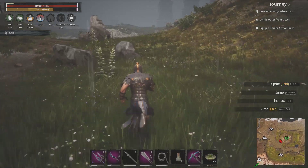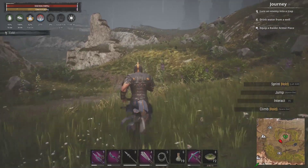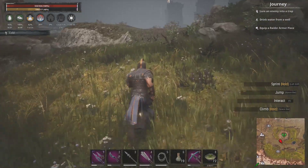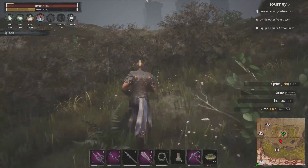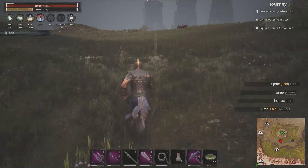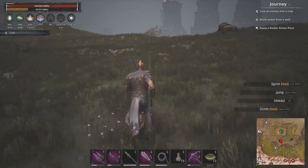That is how you auto-run on Conan Exiles to actually sprint. Be careful with that — usually when I'm auto-running it's because I'm looking at the map to see where I'm going. Since you're sprinting, you will go off a cliff very quickly. So yes, be careful with that feature.